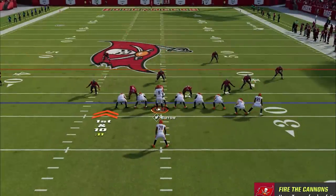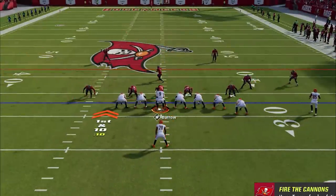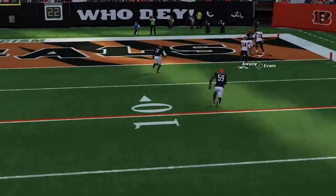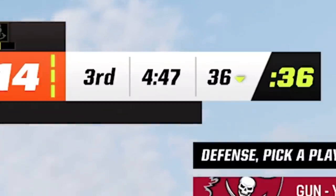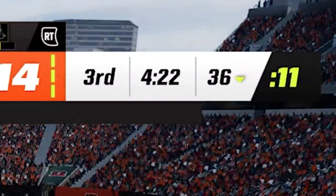Small things like running meta defenses all game — switching from the 3-3-5 to the 3-3-cub — AG catching over and over with a 6-foot-5 Mike Evans, which is almost impossible to stop, or bigger annoying things like running the clock down to zero pretty much all game.